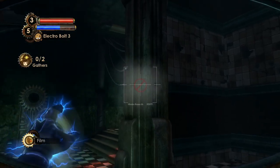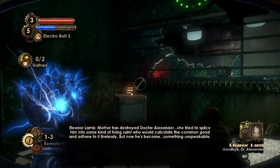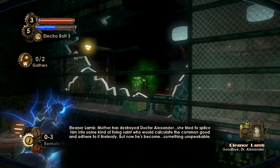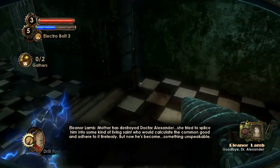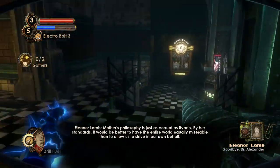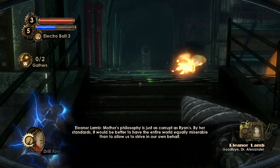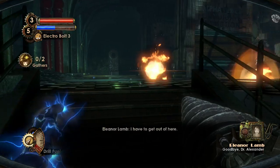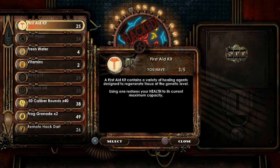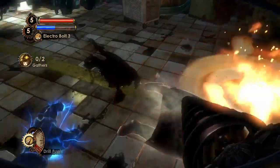Got the camera. Audio diary 'Goodbye, Dr. Alexander': 'Mother has destroyed Dr. Alexander. She tried to splice him into some kind of living saint who would calculate the common good and adhere to her tirelessly, but now he's become something unspeakable. Mother's philosophy is just as corrupt — by her standards it would be better to have the entire world equally miserable than to allow us to strive on our own behalf. I have to get out of here.' So Eleanor realized what her mother was doing, saw her fail with Alexander, and snapped — she tried to get away.